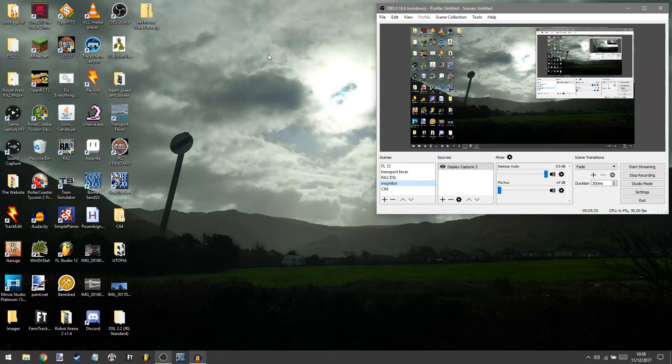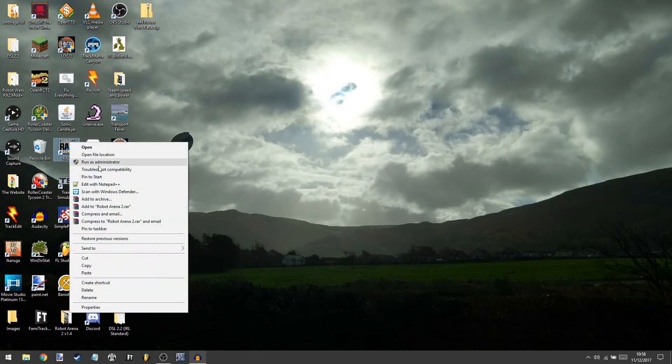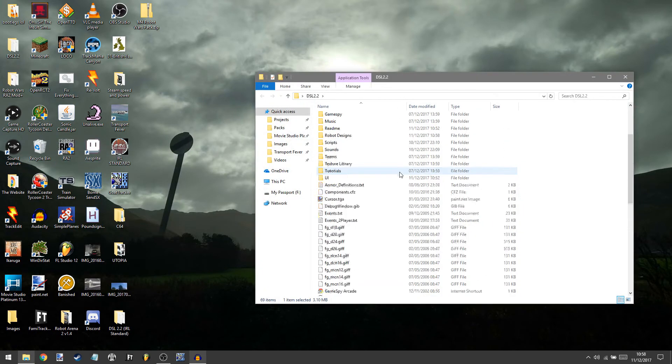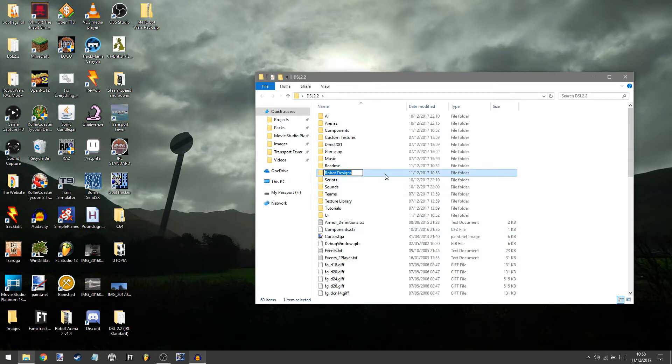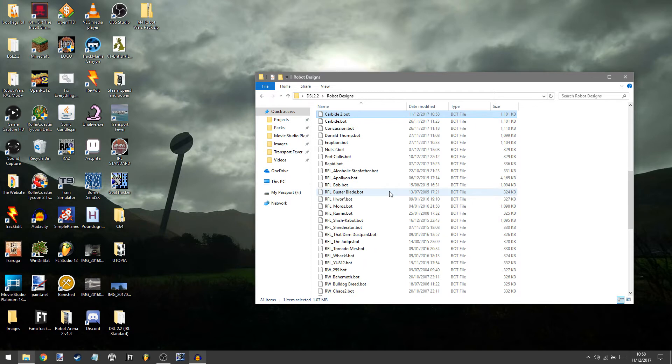This is my desktop — hope you like it, the pictures of whales. So you have your robot in your robot designs folder. Go into Robot Arena 2, right click, open your file. In here, Robot Designs — this is where your robot you've just exported will be. So let's go and find Carbide. There we go, Carbide 2.